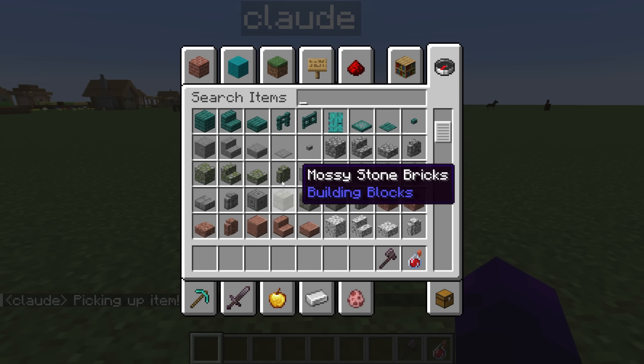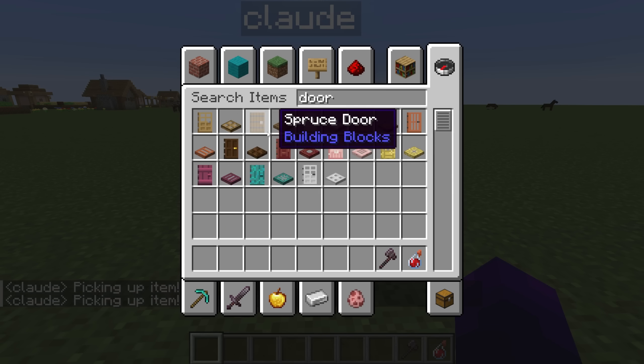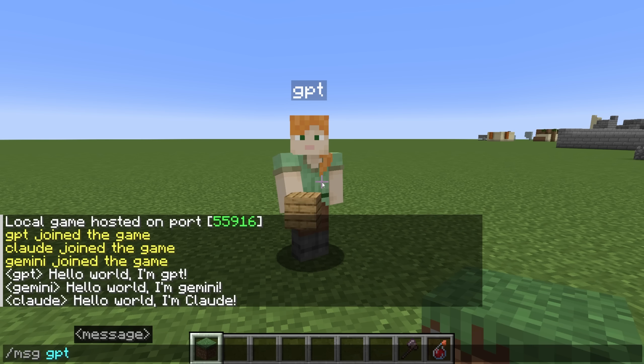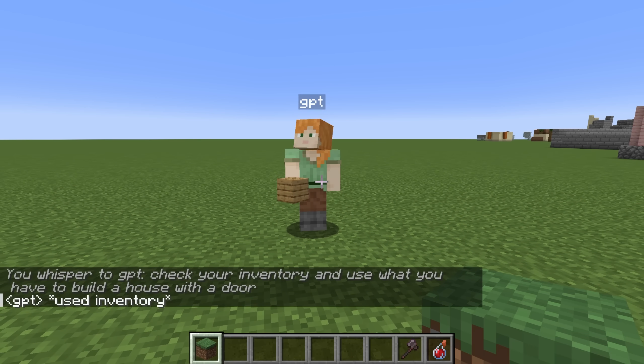So I'm just going to give them a bunch of resources, like cobblestone and planks and stuff, and then ask each one, using the same prompt, to first check their inventory, and then use what they have to build various things — in this case, a house with a door. GPT's up first, let's see how it does.